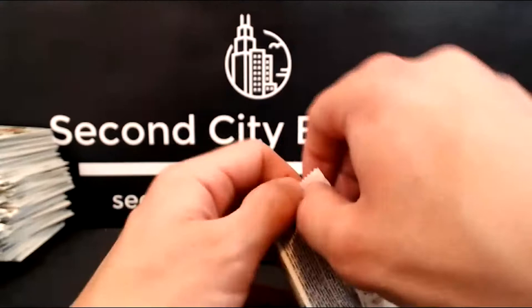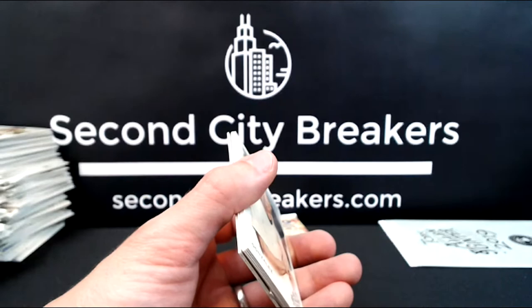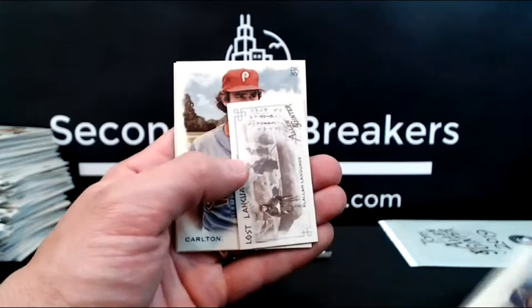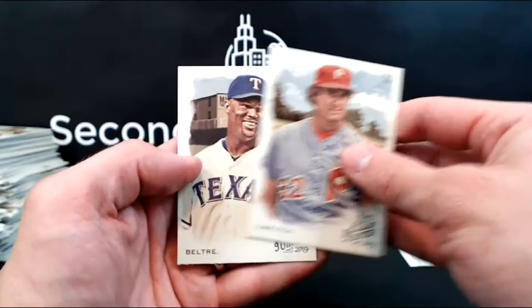Two more, and then we've got the top loader. And then we're going to try to summon Ben to see if he wants to rip this card. Luis Gonzalez, Salvi, Sean Reed Foley, Ichiro, Blake Snell. Another one of these Lost Languages cards — there's a second one. Steve Carlton, Adrian Beltre.